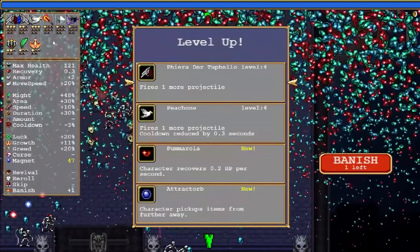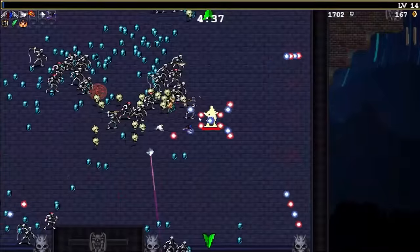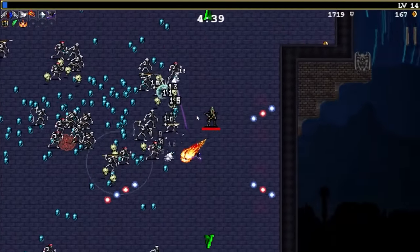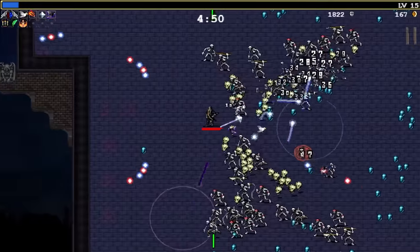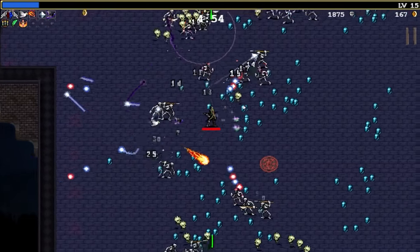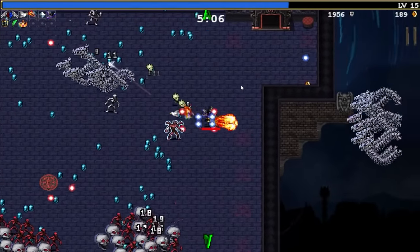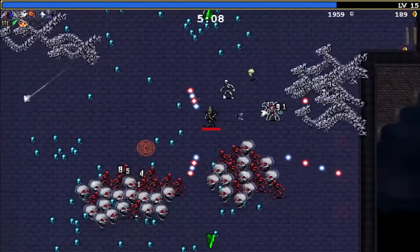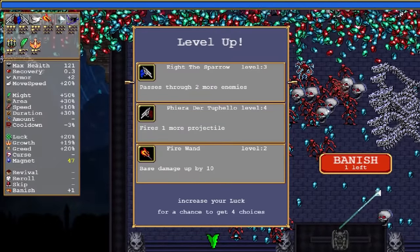Fire wand, more projectiles. I still need the thing that I've unlocked too, so for now we're going to go with maybe the Peachone because I'm closer to its ultimate upgrade. We're going to take more experience gain — that's not an immediate power-up, but it's a good investment in the future. We'll just get more power-ups quicker from here on out. Every once in a while those dragon things come by — not really sure what their deal is, but they just kind of flutter on by and I mostly ignore them.